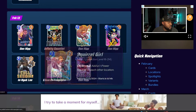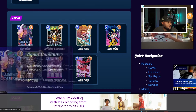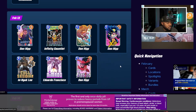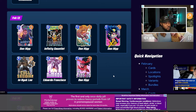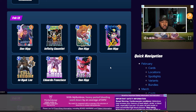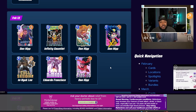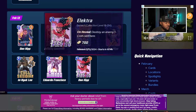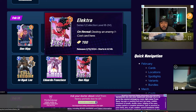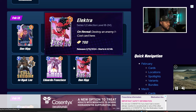On February 13th we have a bunch of Dan Hipp variants: Agent Coulson, the Thanos Infinity Gauntlet, Squirrel Girl, X-23, and Elektra. You also have an Inhulk Lee, Cole Obsidian, and an Eduardo Francisco Nimrod. I thought I already had the Dan Hipp Elektra but maybe I don't.